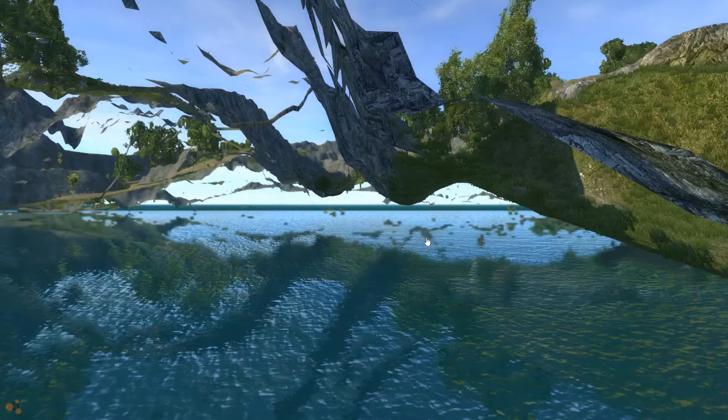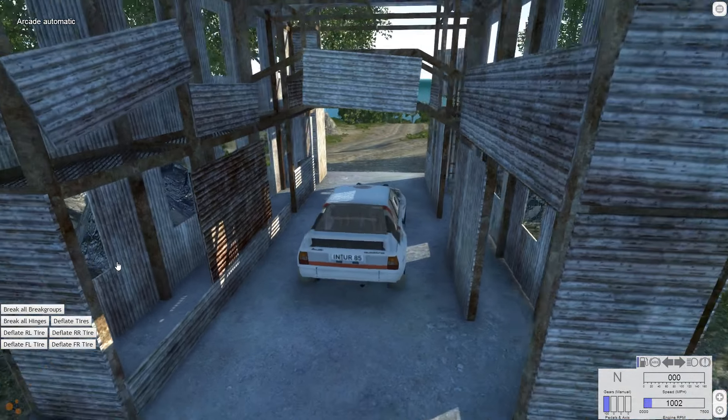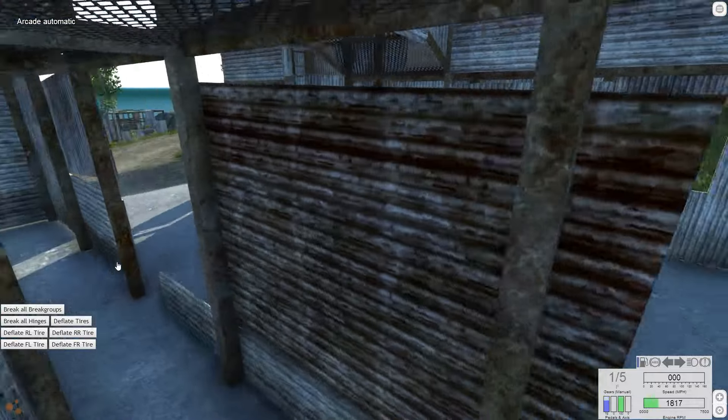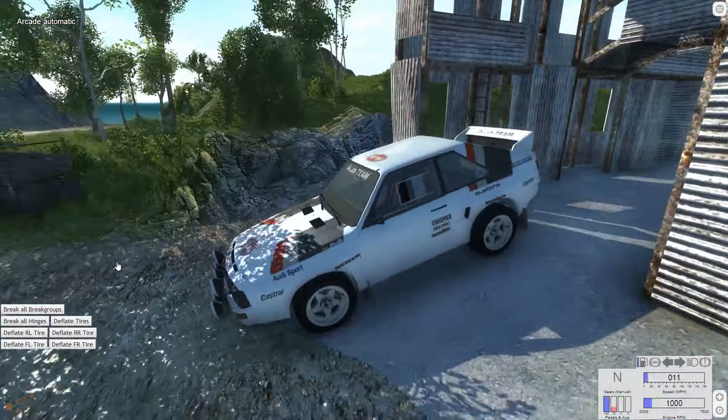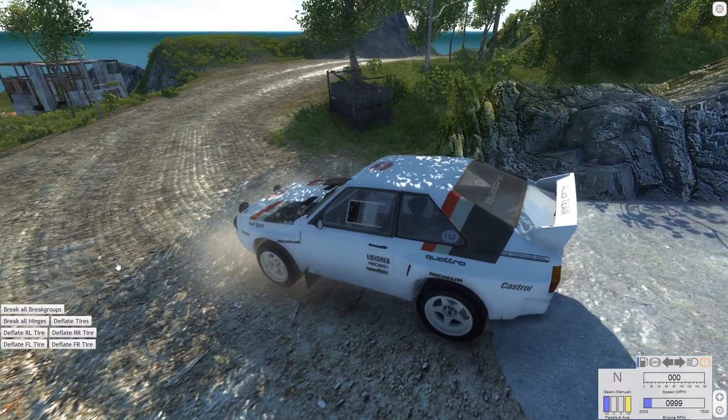So the car we're going to look at is an Audi Sport Quattro B2 Type 85Q. Now, I do not know what 85Q means. I'm assuming it has something to do with the fact that it looks like a rally car. I tried to Google it and I couldn't find anything about it. So if I'm wrong, feel free to tell me what it means, because that is just a guess.